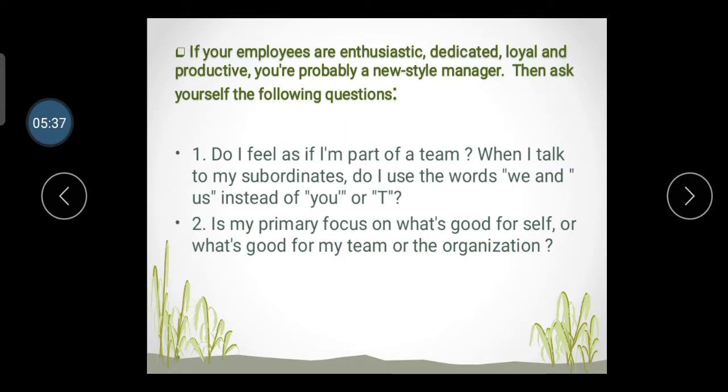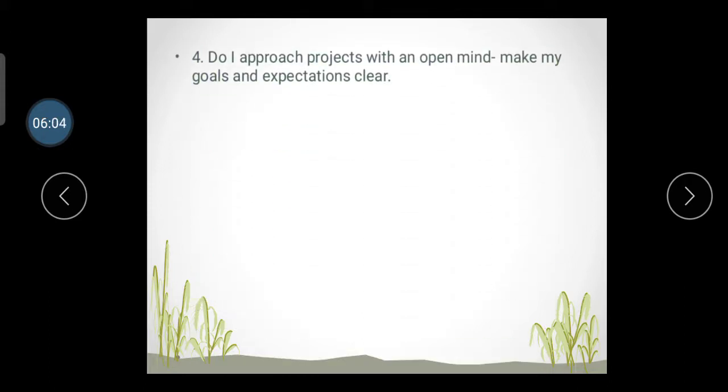Second: Is my primary focus on what is good for myself, or on what is good for my team or the organization? Always ask yourself whether you focus only on yourself or on your organization. Do you work with a positive attitude? If you work with negativity, always try to reduce your negative attitude. When assigning a project, always make your goals and expectations clear to your team.